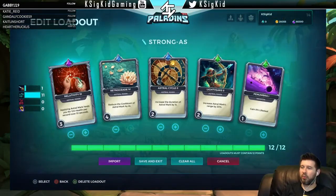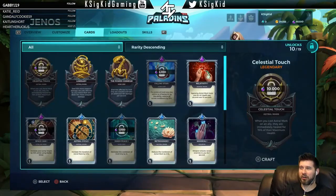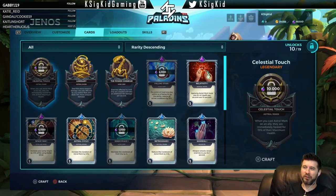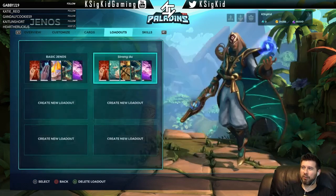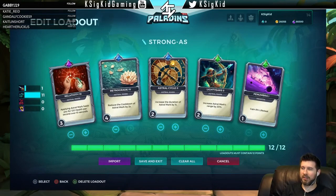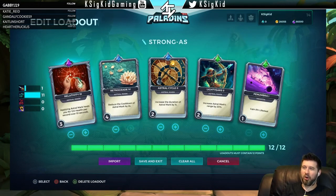First we should look at the legendary card I'm going to use. I plan to use Luminary - deal 15 percent more weapon damage, and allies affected by Astral Mark also get 15 percent more weapon damage. I went for this over Celestial Touch. I'm being a little greedy, but that's what I'm going with. The loadout is all based around Astral Mark. For starters, Relativity heals me for 120 health per second for 10 seconds, which is really nice.